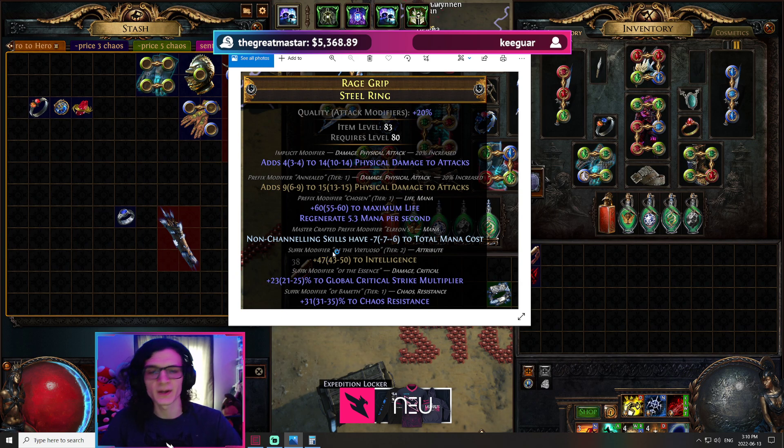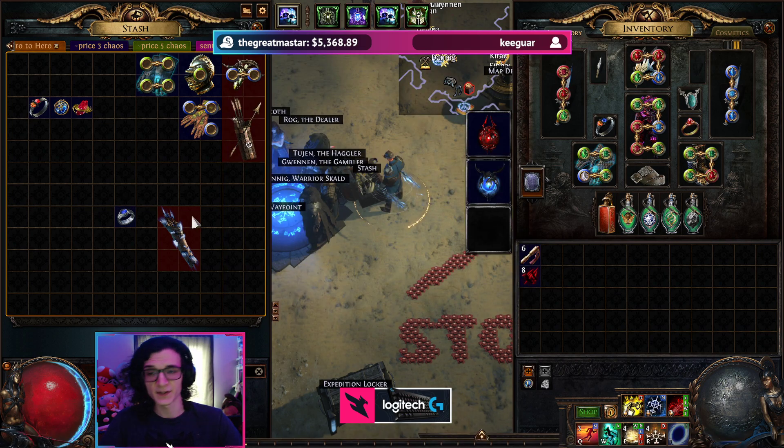If you remember how that ring was made: I basically dropped a physical damage to attacks fracture on a claw ring, bought a 30c steel ring, recombinated them to transfer the double physical damage fracture to the steel ring, then used maybe an exalt or two worth of Essence of Scorn to get T1 chaos res, spent 2 exalts to unveil the life, and crafted non-channeling. The total investment was probably less than 5 exalts and it sold for 28. We more than quadrupled our money.